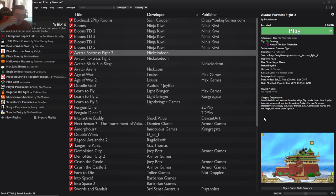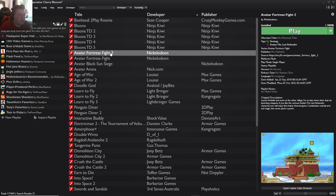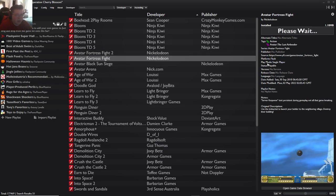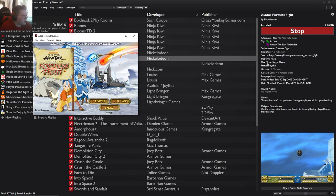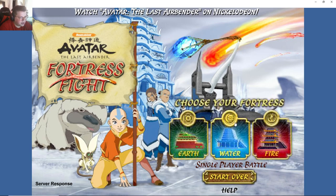Yo what's up guys, we're playing some more flash games today. Usually I go to the title screen but I think I'm gonna play two different games in this episode — Avatar Fortress Fight 1 then Avatar Fortress Fight 2. I don't particularly know how long each one is, so that's why we might end up playing both. Let's go ahead and open up the first one. Player one, choose your fortress — let's go with a water fortress.